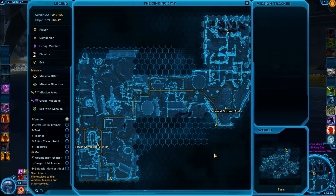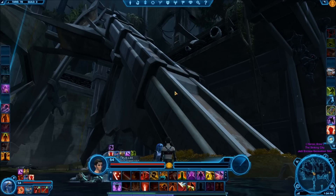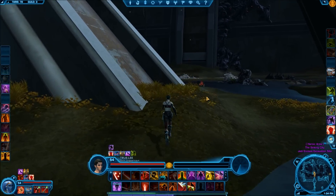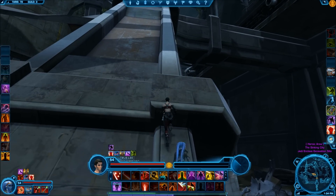The fifth and final Datacron is a plus four to Willpower and is located in the Sinking City, just to the north of the forward outpost alpha. You can see where I have my character listed amongst all this debris. What you're looking for is this giant sort of knocked-over or sideways metal structure. You'll come up to the side of it and basically make your way up to the top.